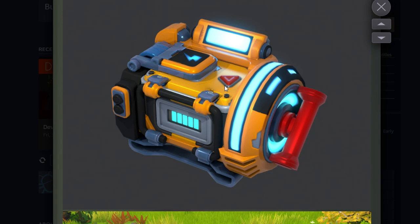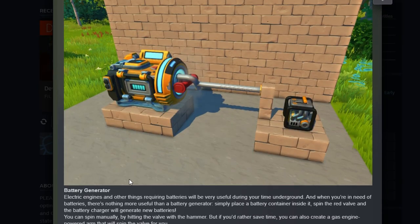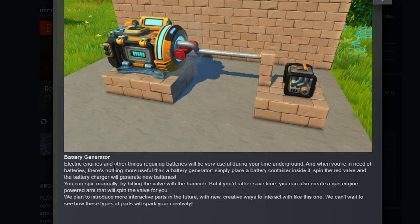Then there's the electric generator — this is absolutely amazing, I love it. Battery generator: electric engines and other things requiring batteries will be very useful underground. 'When you're in need of batteries, there's nothing more useful than a battery generator.' I thought they'd do solar panels but they went with a generator instead. Simply place a battery container inside it, spin the red valve, and it generates new batteries. You can spin it manually with a hammer, or build a gas engine powered arm that spins the valve for you.